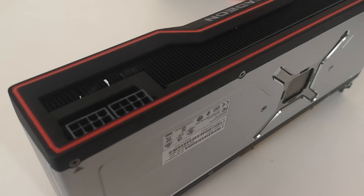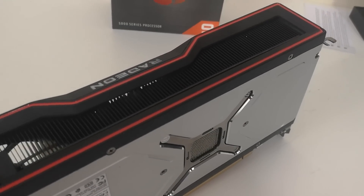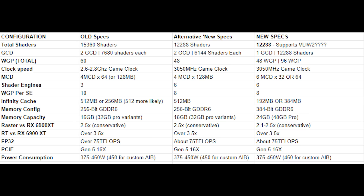As most of you know, initially many of us were suspecting that it was two GCDs with some type of Infinity Cache structure tying it all together. We started to get more and more updates, and now most of my sources are telling me it's a single GCD with several MCDs, which form the Infinity Cache and also act as the memory controllers for the GDDR6 memory. The specification on the right-hand side is most likely around 12,000 shaders.